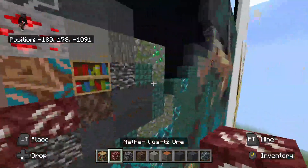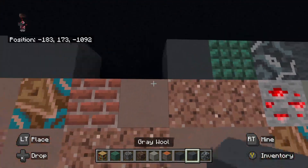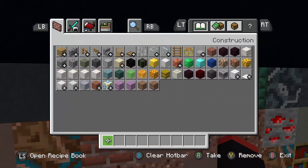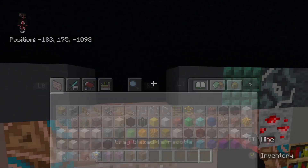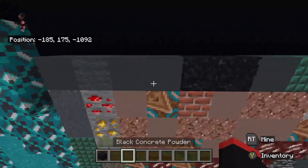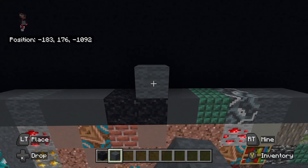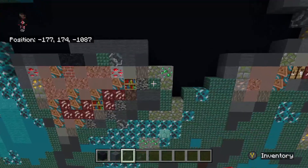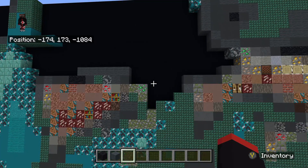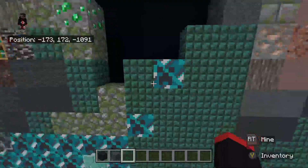Then to the left of the gray terracotta, place dark prismarine. Left of the dark prismarine, place gray concrete. To the left of the gray concrete, place black concrete powder going left two. Then on top of the right black concrete powder, place gray wool going all the way to the right, stopping on that gray concrete. Then go over to the right and place on top of the mossy cobblestone.